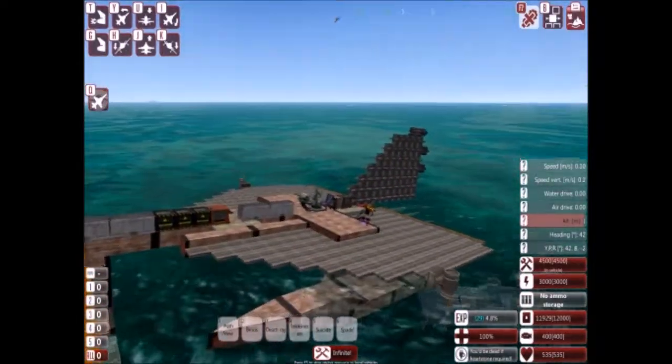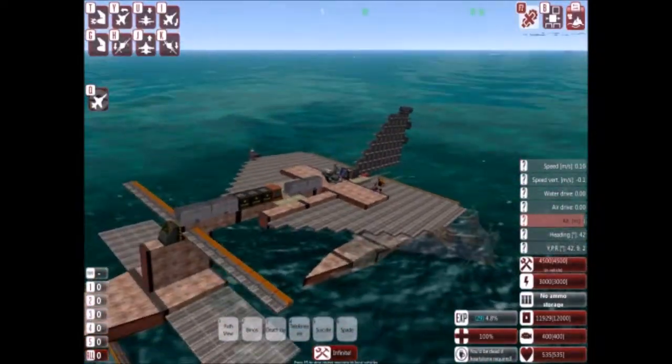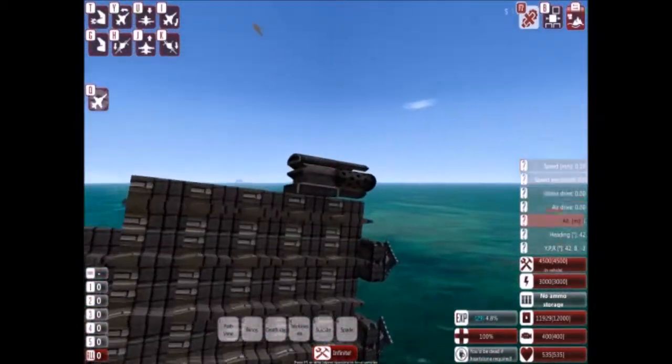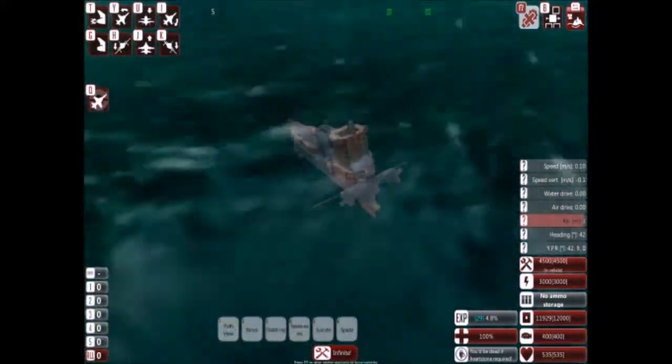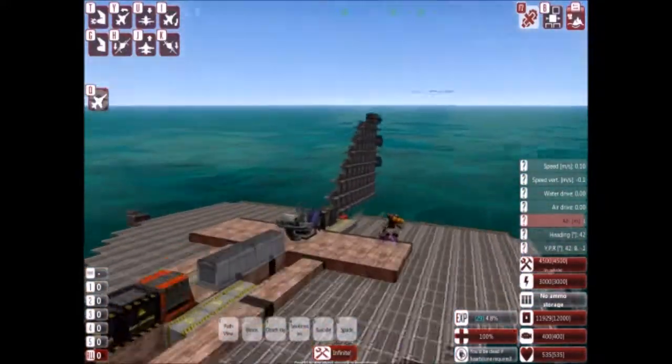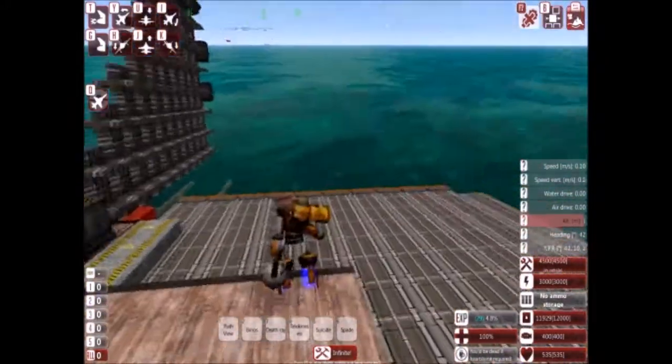This is just a simple airplane to use early in the game as a runabout, and it also has a spawner on it so I can spawn vehicles — like this vehicle in fact. It's just a simple airplane. It doesn't even have an AAL on it, it doesn't have any weapons. It's just an airplane.